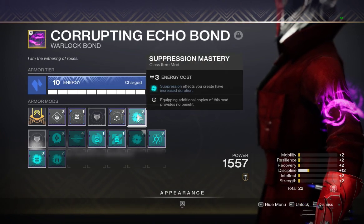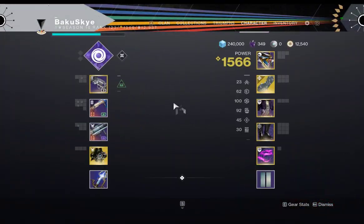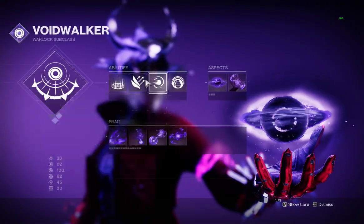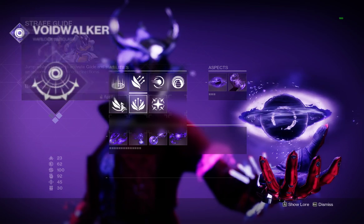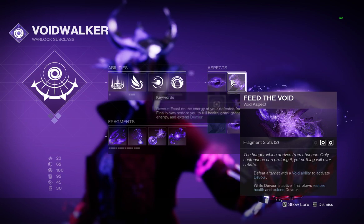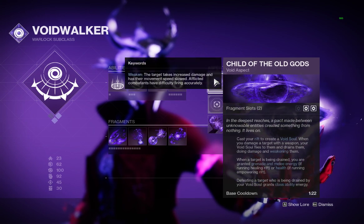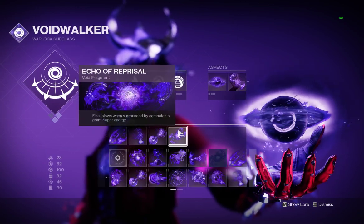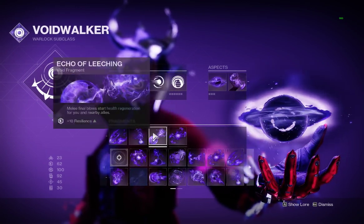I'm going to use Utility Kickstart with Suppression Mastery. On the subclass I'm running Healing Rift — Collide doesn't really matter, I usually run Strafe to be honest — Suppression Nade, Child of the Old Gods. Child of the Old Gods when I'm running a Healing Rift will grant me grenade and melee energy when it is siphoning doing that void siphon ability. I'm also rocking Echo of Reprisal — final blows while surrounded will grant me super energy.